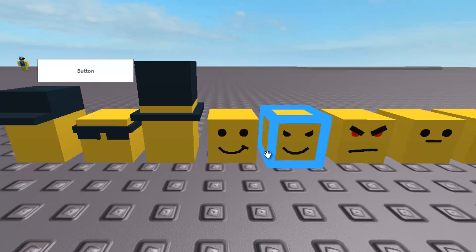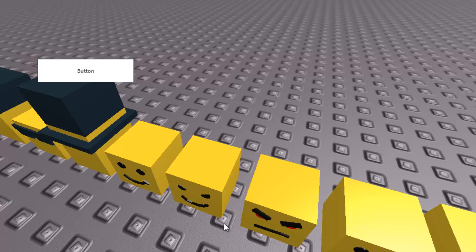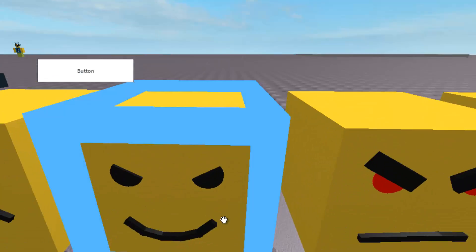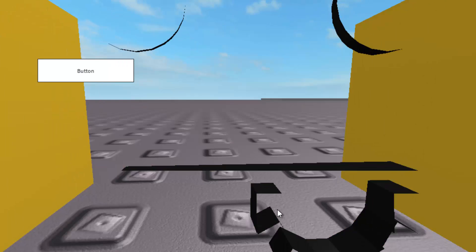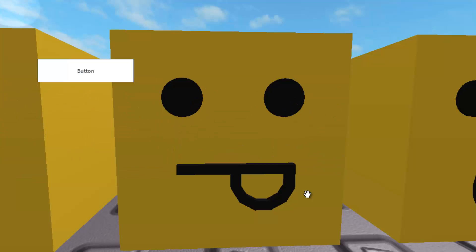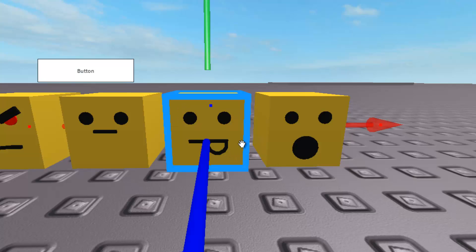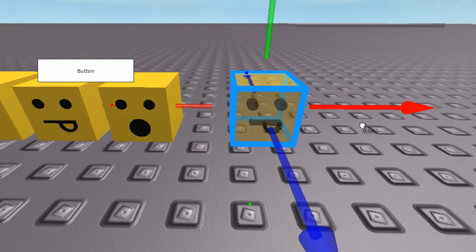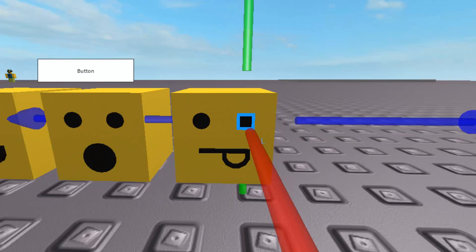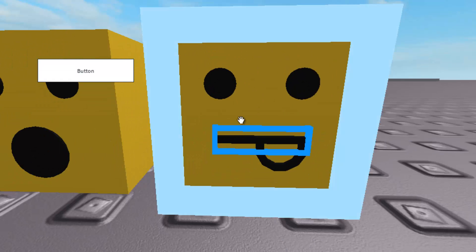If you have any ideas for a face, tell me in the comments. You can describe it or give a Roblox face — for example this face is just the letter P and two colons. I have an idea for a face: the really happy noob, the colon and capital D. I'm going to do that one. I'll use the tongue noob because I sort of have the D already made — just a smaller version.